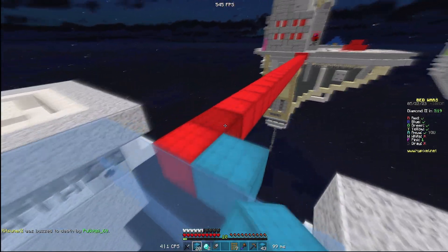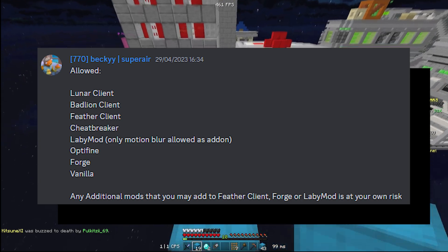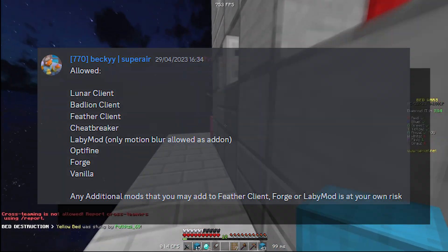The clients you are allowed to use on Hypixel are Lunar Client, Badlion Client, Feather Client, Cheat Breaker, LabyMod, Optifine, Forge, and Vanilla.